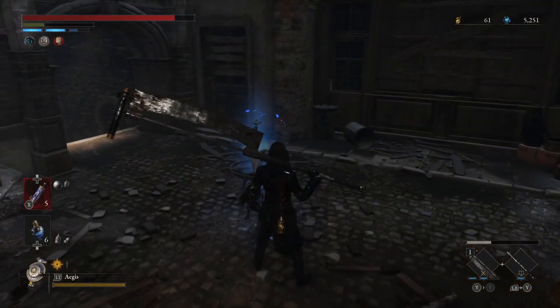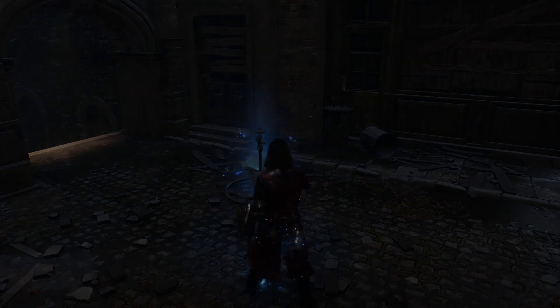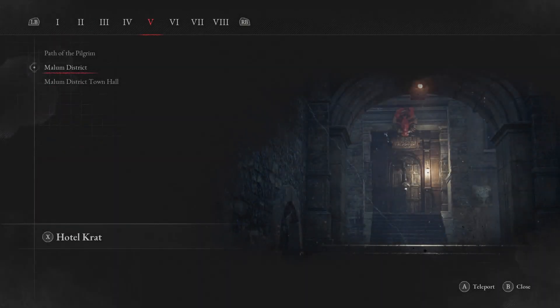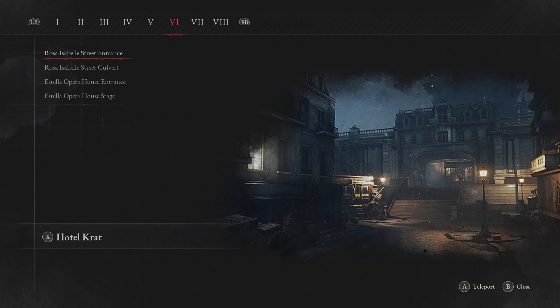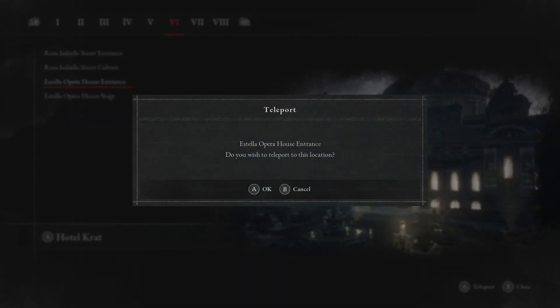Again, that run you can do 35k in a full hour approximately, compared to 30k on the Krat run. Now for the last run I'd like to show you, we're going to go to Estella Opera House entrance and work our way back.